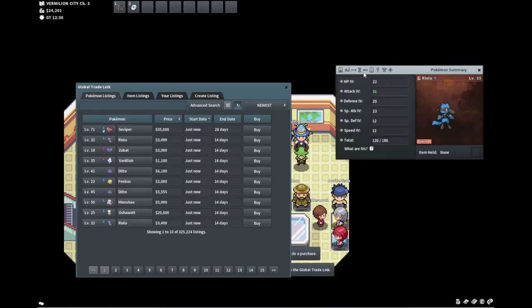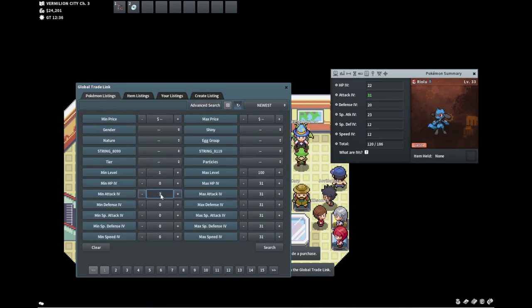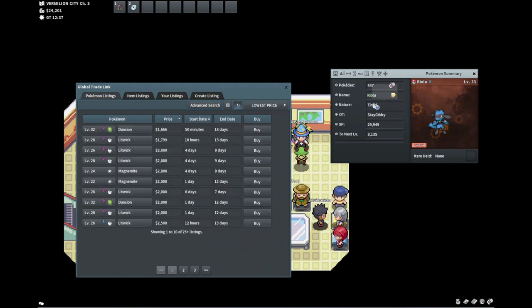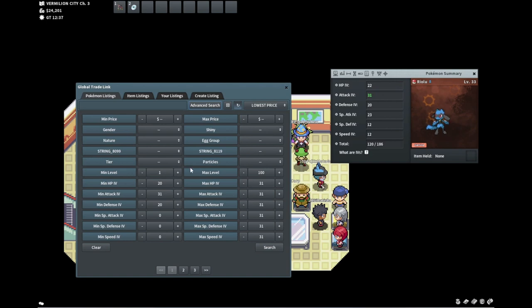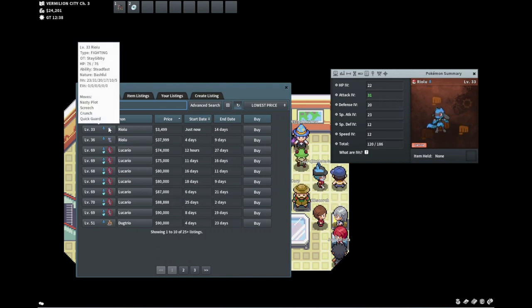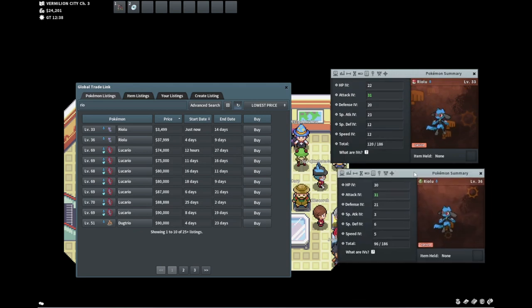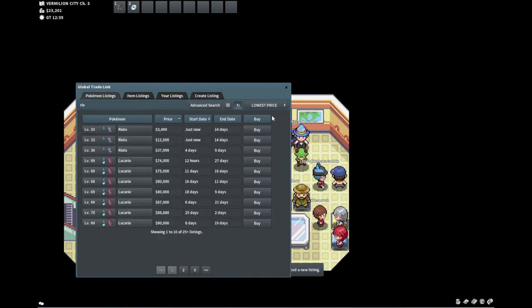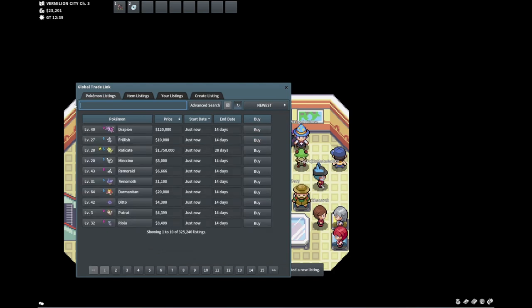Ralts is like a great mon to flip. This isn't even a great one but it was cheap and has some decent IVs. Special attack doesn't matter — but the nature is timid, which actually sucks. I probably shouldn't have bought this but you live and you learn. Another one fits the criteria though. Yeah, this is just overpriced. I bought this for 3k — I'm okay calling this 12k. It'll probably sell quick and we at least make a profit.